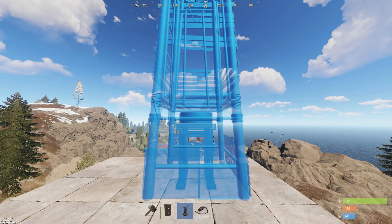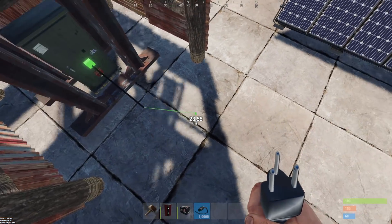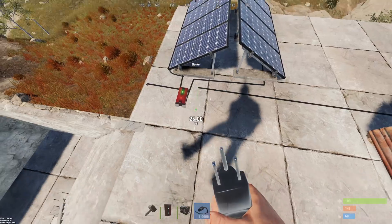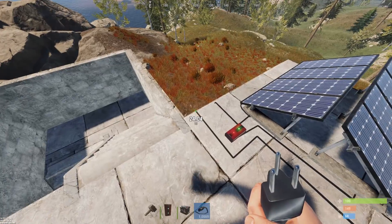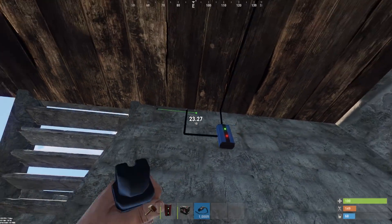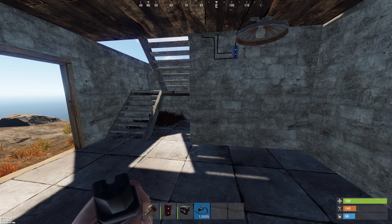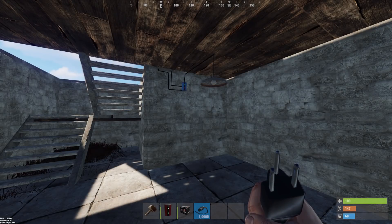You install your windmill, which takes about four squares to be placed so just keep that in mind. You want to run your windmill power output straight across to the inside of your base. Once you're inside, connect your windmill power output directly to the bottom of the blue blocker and that's it folks.